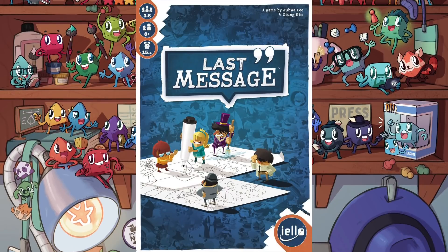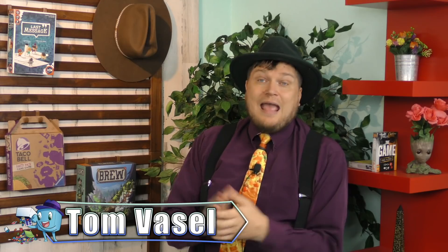It's time for another Dice Tower Review with Tom Vassell. Think Where's Waldo — a big picture where there's a million things on it and one of them is the criminal. You're not looking for Waldo, you're looking for the murderer. This is a team game where a bunch of detectives and a victim from beyond the grave are helping people try to figure out who the murderer is. It's not a complicated game, not really a deduction game per se — this is a party game.